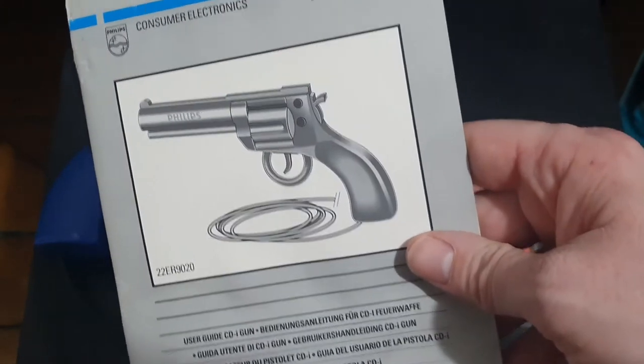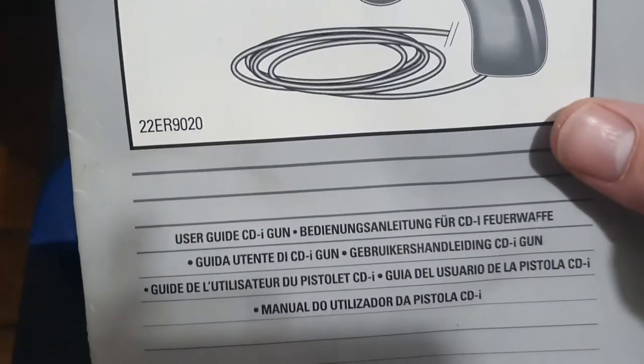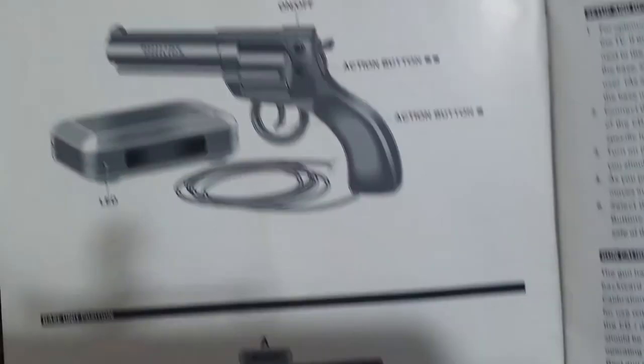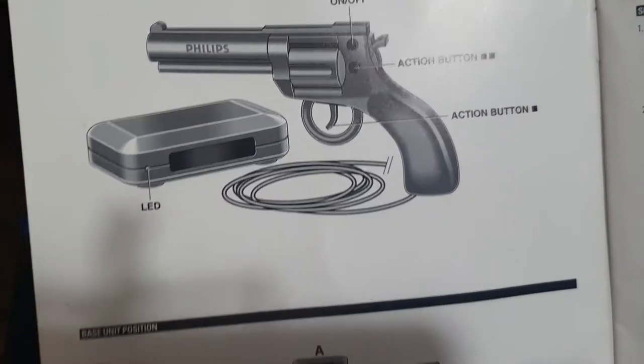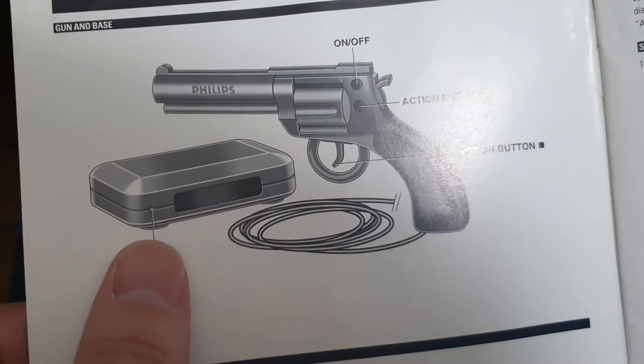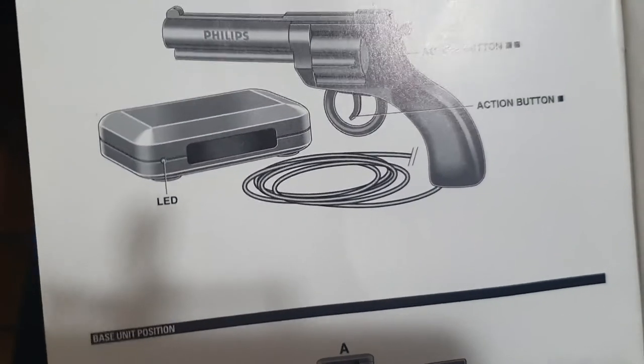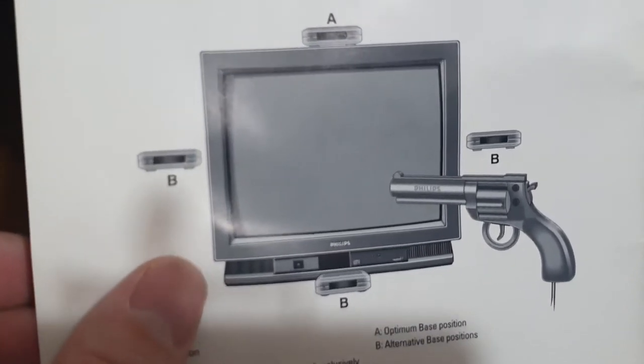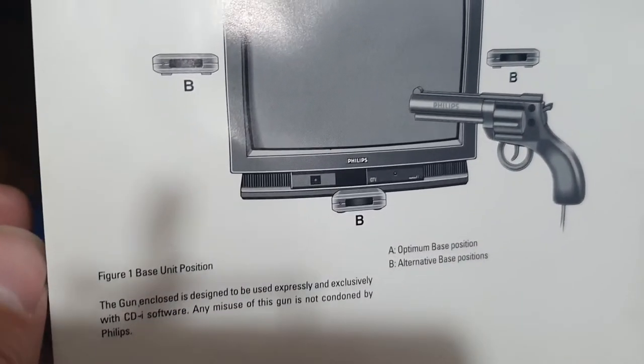Here's a little look at the manual, showing the model number of the gun. This is the receiver that you require — it sits on top of your TV, or by the side, or underneath, wherever you need it. You can place it just about anywhere within reason.